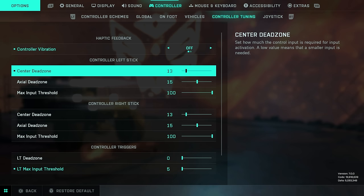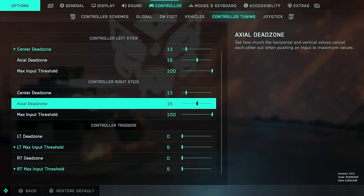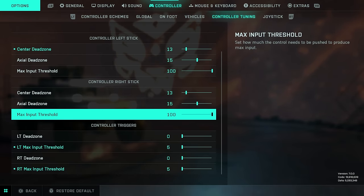Controller tuning: turn off vibration, it will affect your aim. The dead zone is basically the control input required for input activation. The lower the dead zone, the more responsive the controller is. However, if you set it too low, it could be too sensitive and you'll find it hard to track targets at longer ranges. Somewhere between 10 and 15 is going to be fine. I personally use 13. I would recommend leaving the actual dead zone and max input threshold on default values.